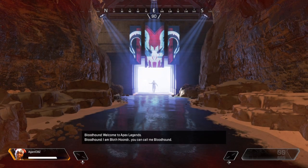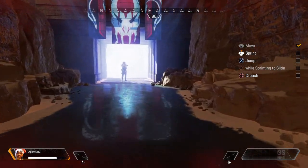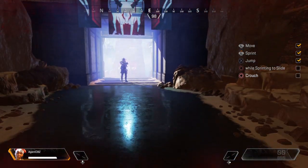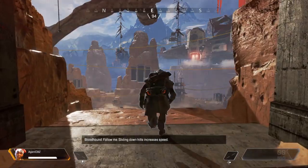Welcome to Apex Legends. I am Bloodhound — you can call me Bloodhound. Complete the checklist on your HUD. Follow me. Sliding down hills increases speed.